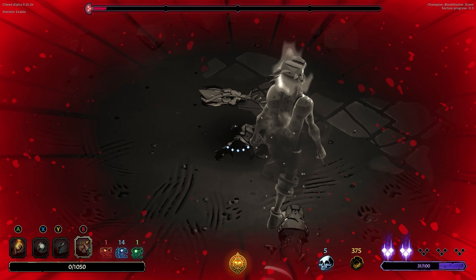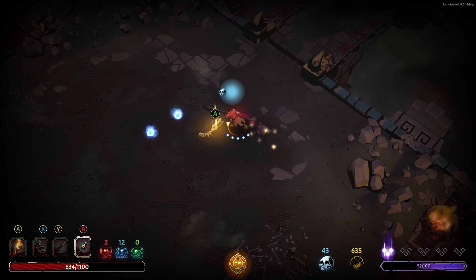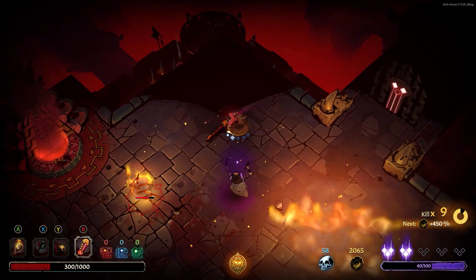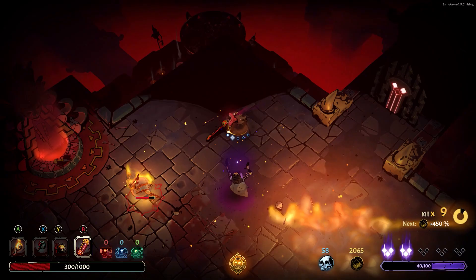When you die in Curse of the Dead Gods, you'll lose all the weapons, relics, and gold you're carrying. Fortunately, you do keep the crystal skulls you've gained during your exploration. Crystal skulls are a currency that can be exchanged for permanent, powerful blessings that give you a boost at the beginning of each run. They allow you to create your own build with great synergies. Experiment with different combinations.